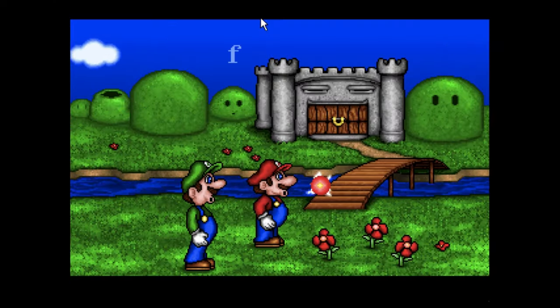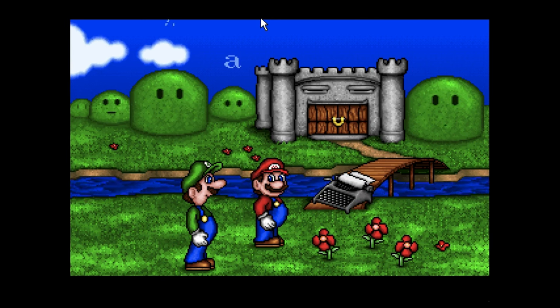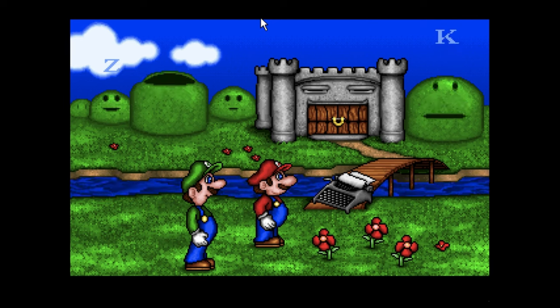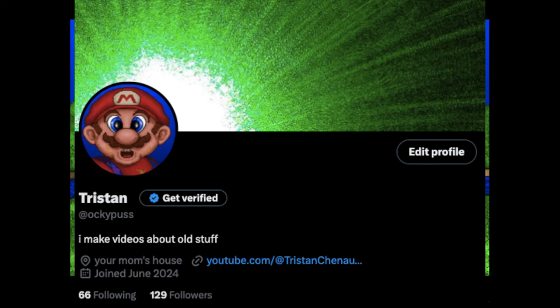The coolest thing added to this sequel is the cutscenes. Yes, Mario Teaches Typing 2 has cutscenes, and they're as goofy as you can imagine. I think this single frame of Mario will stick in my head for the rest of my life. It's so good I made it my Twitter profile picture — follow me, by the way.